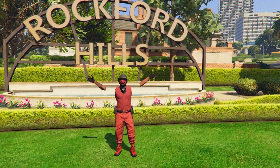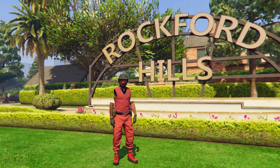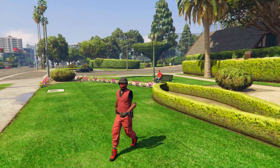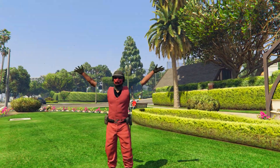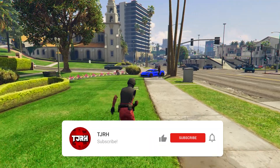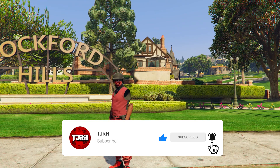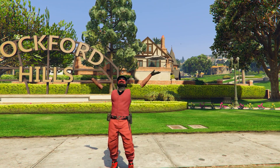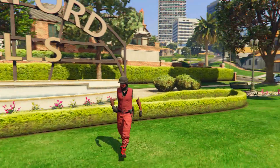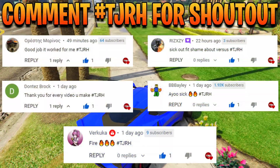Welcome back to another video. Today I'm going to be showing you how to make this red joggers outfit with invisible arms and also this belt in GTA 5 Online. This is without the transfer glitch, so you won't lose any of your outfits. I apologize if I sound different — I still have a bit of a cold, but hopefully you still enjoy.